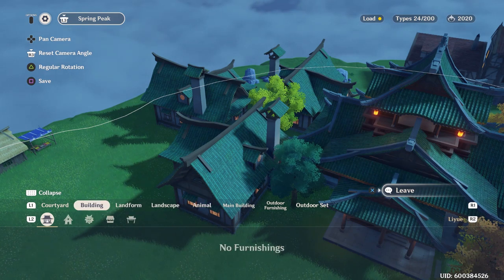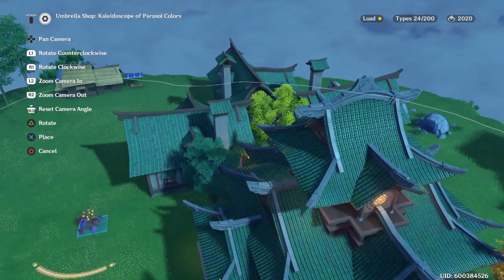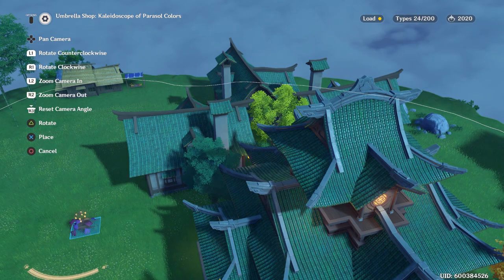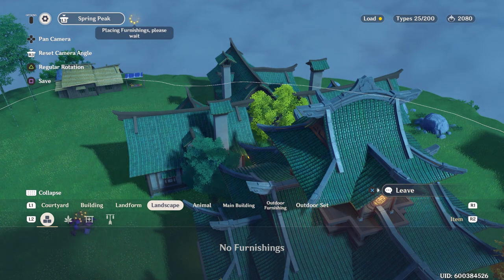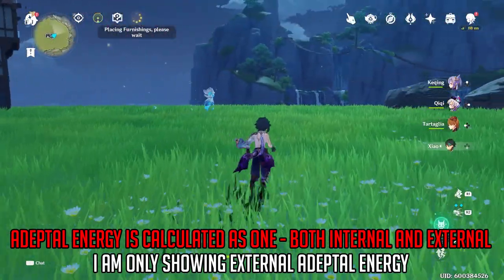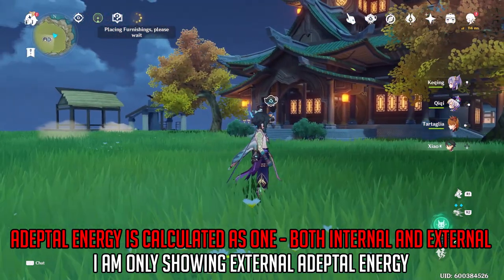Let me give you a quick showcase of how it works. For example, if I place this piece right here, you'll notice under this item you see Tubby's face and it says 60 — that means I get 60 Adeptal Energy when I place it. At the top of the screen you can see I have 2020 Adeptal Energy. When I place it and hit save, it goes up to 2080. So whatever you place in this world raises your Adeptal Energy — to rank it up fast, just get more items and place them.